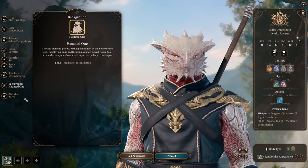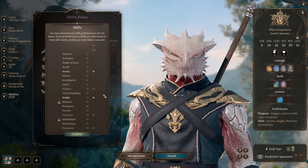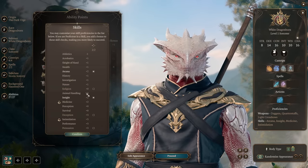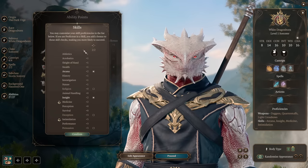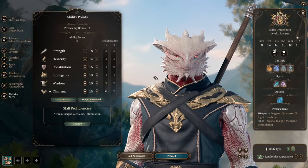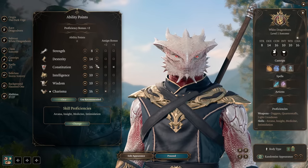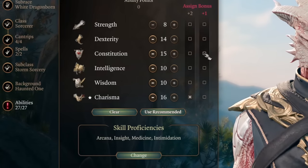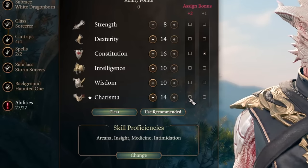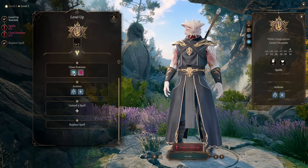For skill proficiencies we're adding Arcana and Insight. We're not too proficient — we've got only four skills with no bonuses, and every other skill has at least some bonuses. For our ability scores, this Dark Urge complete Sorcerer build goes 14 Dexterity, 15 Constitution with plus one, 10 Intelligence, 10 Wisdom, and 14 Charisma with plus two. Just like that, our Dark Urge is ready to go.